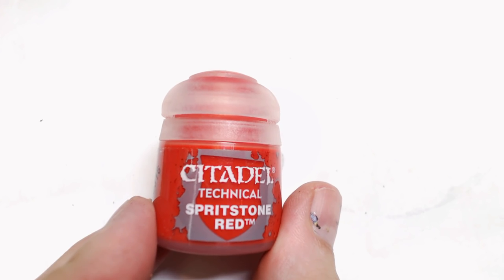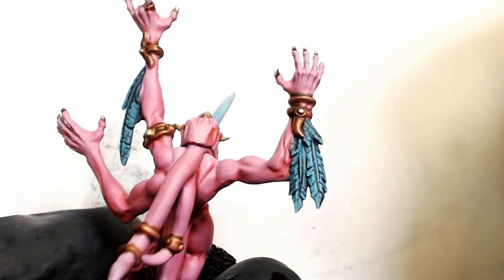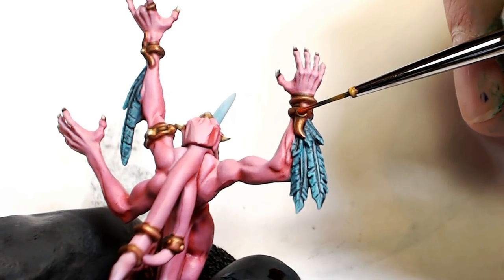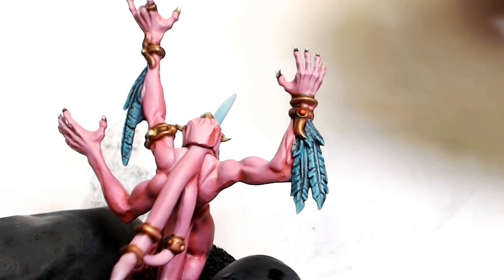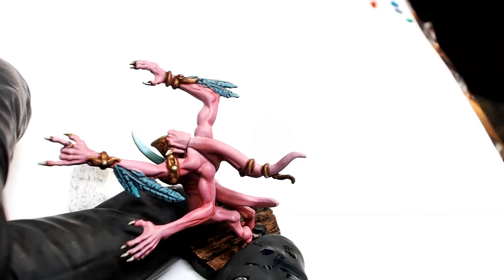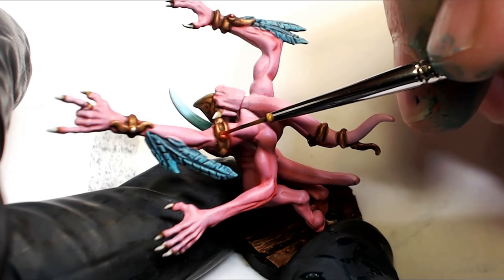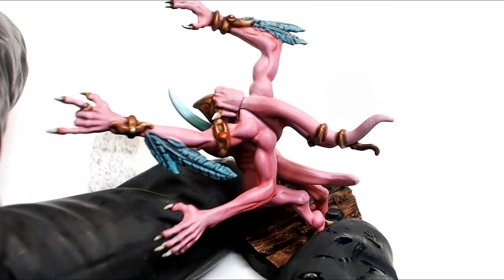Let's grab that Spirit Stone Red again. Now let's try the Spirit Stone Red over silver — we tried it over gold, and that's what they recommend. But let's see how it looks over silver. Honestly, I don't really think you need to make them gold. It doesn't look like it matters to me — it still quite clearly is a red gem. So you don't have to overthink anything. I think it's easier to get a much brighter silver out too.